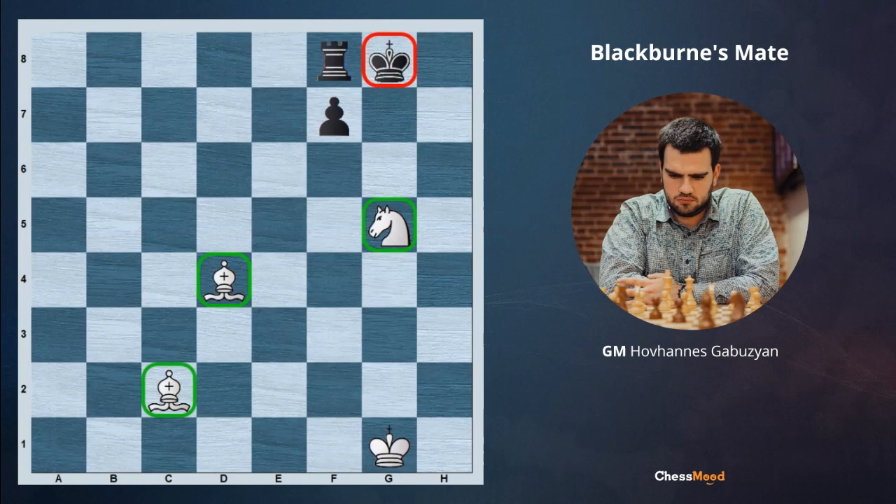In this position, with Bxh7 white is mating. This bishop is taking squares on the dark diagonal. Bxh7 is checkmating and the knight is supporting the bishop. The black rook is covering another required square for the black king and not allowing it to escape. This is called Blackburn's mate.